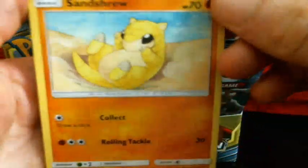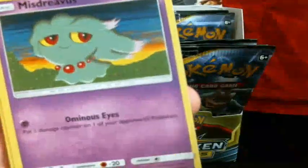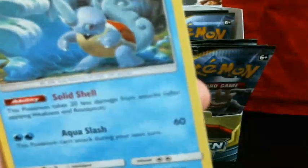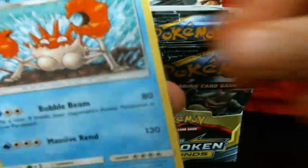Oh look at that — Sarenthru, Murkrow, Oddish, Misdreavus, Cylendid, Arandubu, Rhydon, Wartortle, Cleffa, Litten, Reverse, and a Kingler.